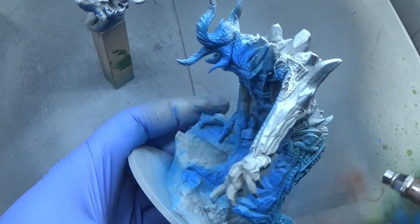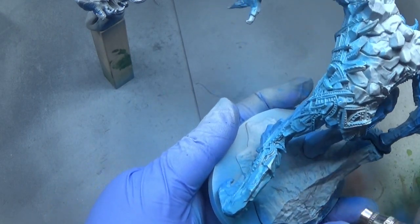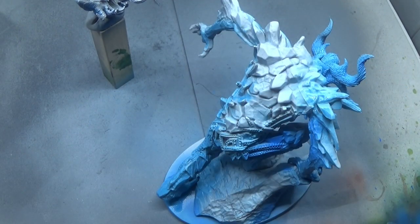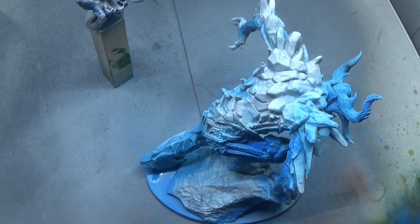Now we're changing the blue color to Troglodyte blue, which is a bit paler than the Viking blue. We're trying to make it look icy and make it paler and paler as we go around the body, so it looks as though sunlight is hitting certain parts making them brighter, while the areas not being hit by the sun are darker.